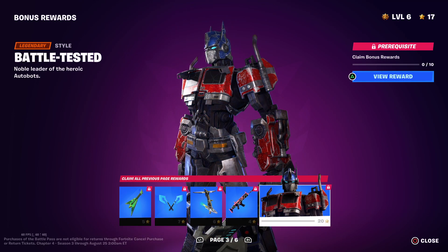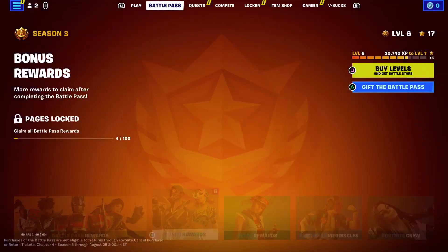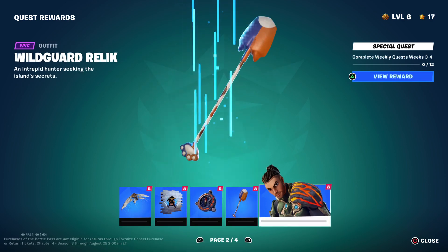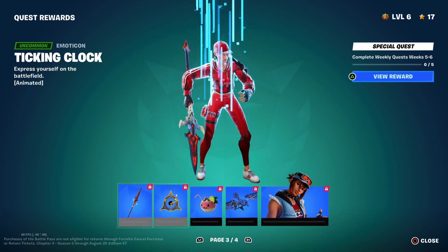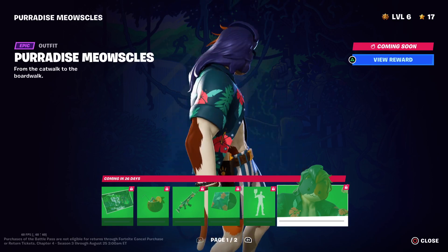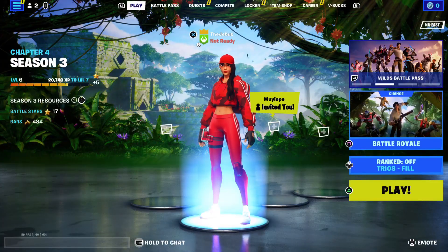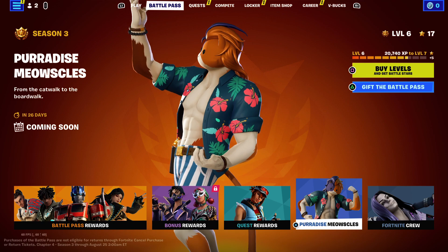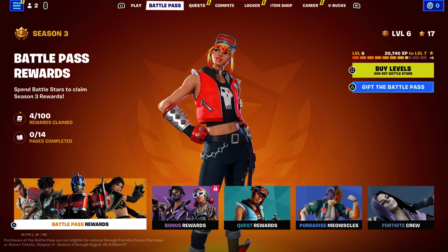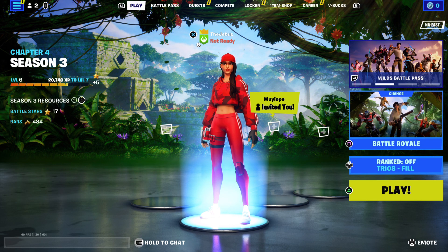There's other stuff. Here we have a worsened version of Optimus Prime. Quest rewards — pretty cool, I guess. Oh, can't forget Meowsles — he has returned in a very mulletized form. But that's pretty much it for the Battle Pass. 26 days till you can get him. Pretty cool Battle Pass — I hope you like this video. Please like and subscribe, goodbye.